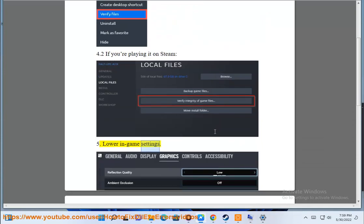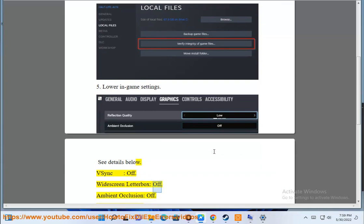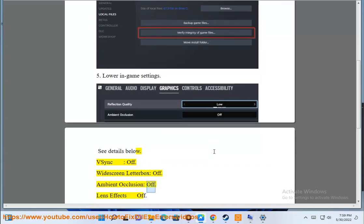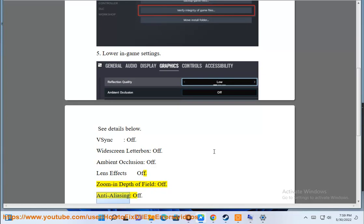Fix 5: Lower in-game settings. See details below — V-Sync: Off, Widescreen Letterbox: Off, Ambient Occlusion: Off, Lens Effects: Off, Zoom-in Depth of Field: Off, Anti-Aliasing: Off. Check the link for more details.